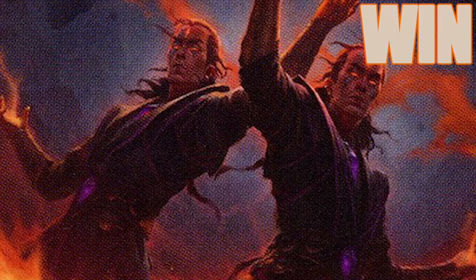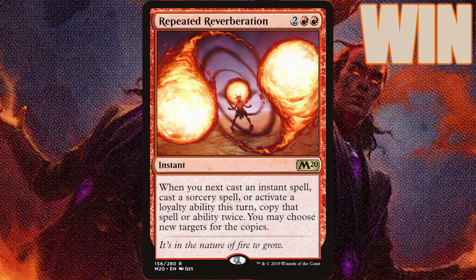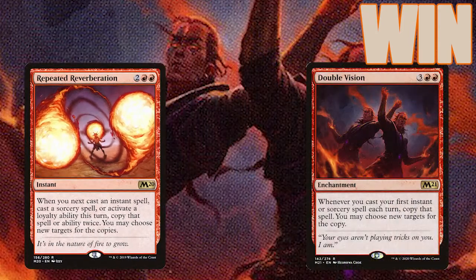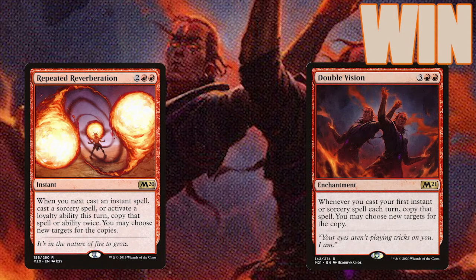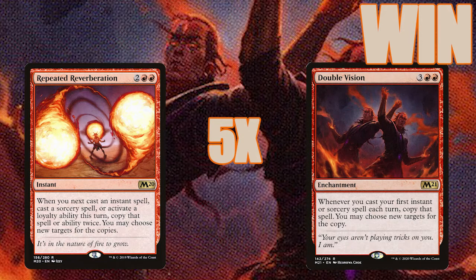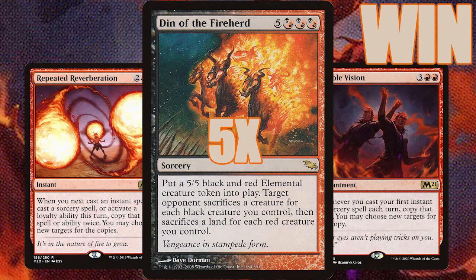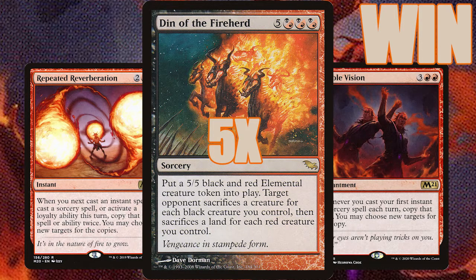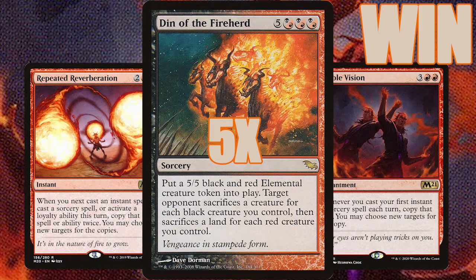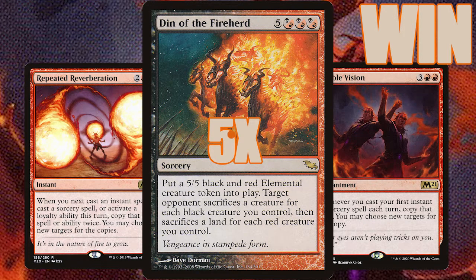You can recast Repeated Reverberation from your graveyard with Kess as well. Cast that with Double Vision on the battlefield and your next instant or sorcery will be copied four times, giving you five copies of the spell to resolve. Try this with Din of the Fire Herd — if you have no other creatures, the first copy causes an opponent to sacrifice a creature and a land, the second causes an opponent to sacrifice two creatures and two lands, and so on.